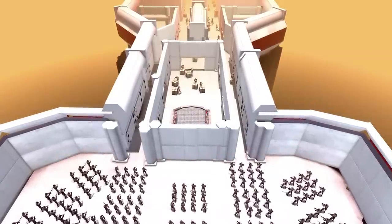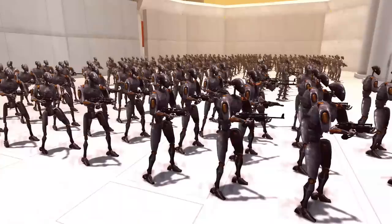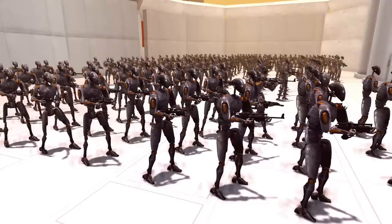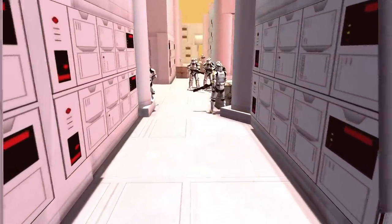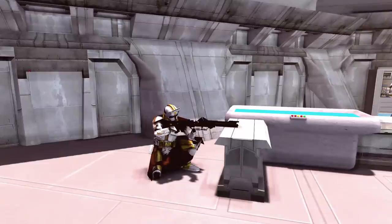Commander Bly's transport ship has recently been boarded by commando droids. The droids boarded from the back of the ship, lined up, and prepared for an assault on the rest of the ship. Commander Bly's troopers quickly went into defensive positions ready to hold back the commando droids. Can Commander Bly get away from these droids that are hunting him, or will his ship fall?